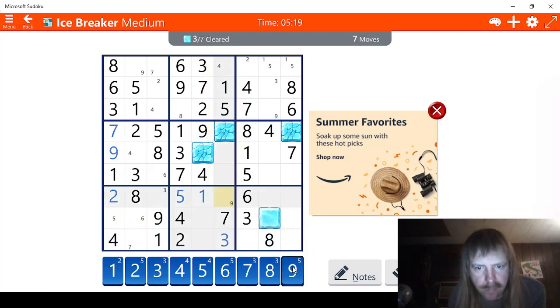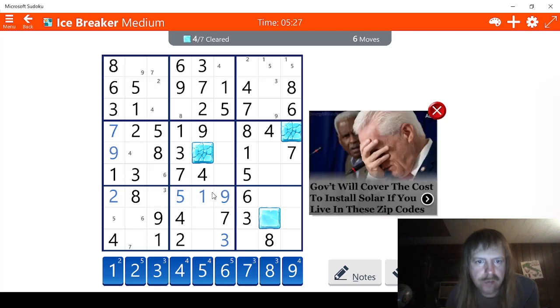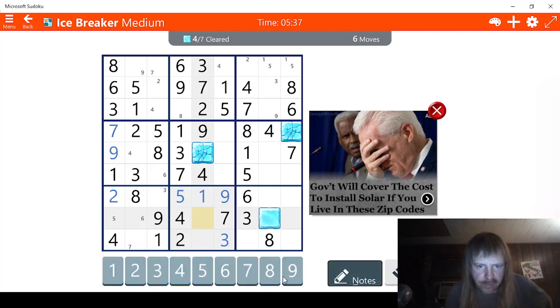We might as well break it the rest of the way. Break that. We still have three, four, five, or only one move ahead. Let's see what we have here. One, two, three, four, five, six. I'm thinking one of these has to be a six. Actually, this has to be a six right here. This can't be a six, because there's a six here and there's a six here. So now this has to be a six.